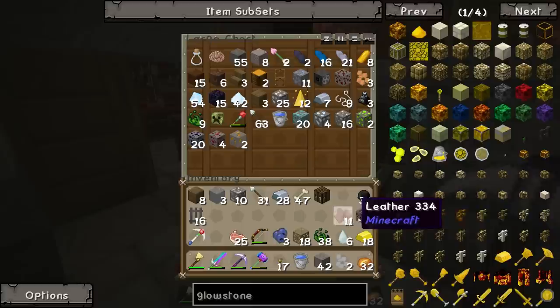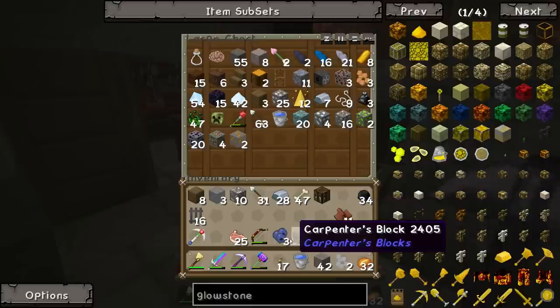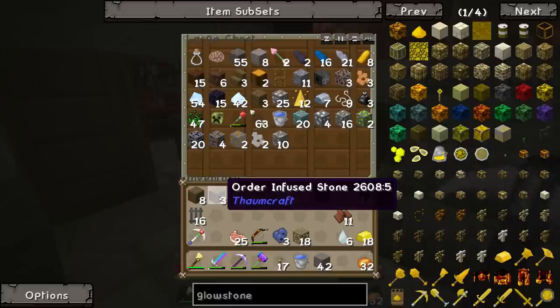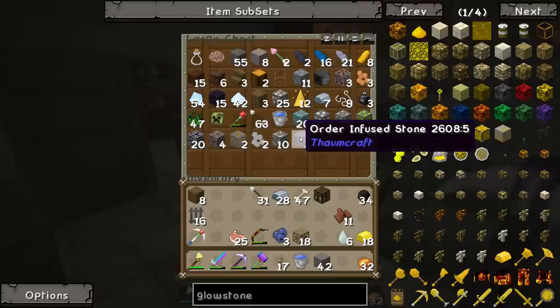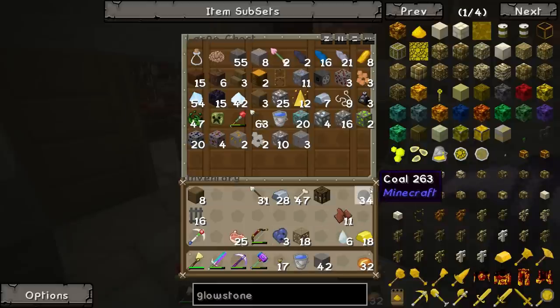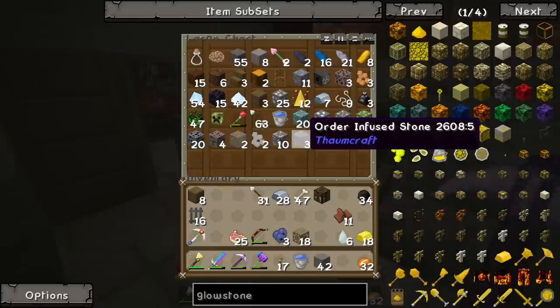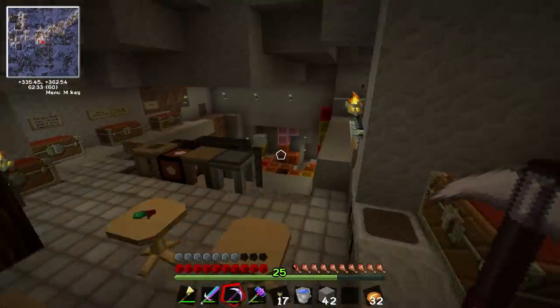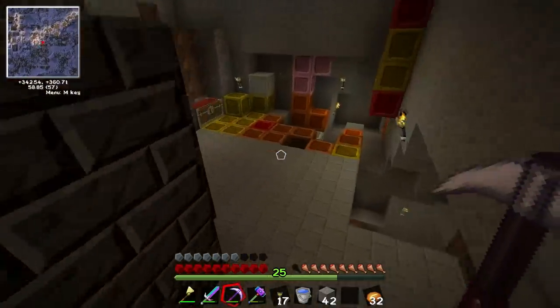I've got a ton of fascinating things here. Do you know what any of them do? Nope. That's fine though, no idea. Because we'll figure out what we want to do and then we'll see which sources we've got. I've got something called Order Infused Stone. That's Thorncraft - it says underneath Thorncraft. Oh, it does give you a clue to what it does then. Well, not really. I mean, it could do anything. Come and get some obsidian ingots off me from down here and make them into a set of armour and then enchant it if you can.